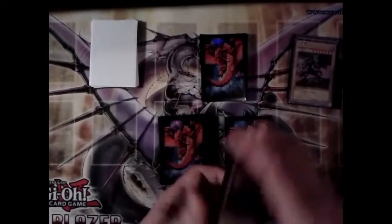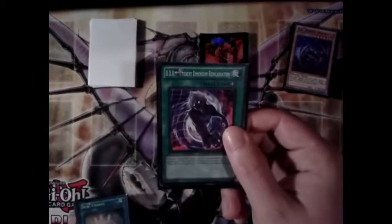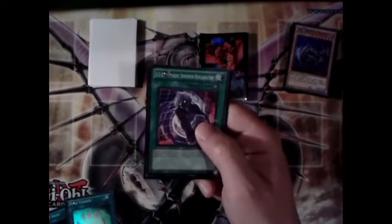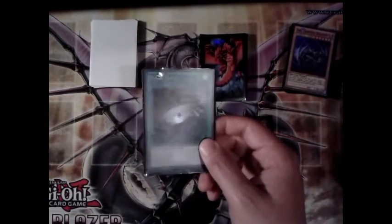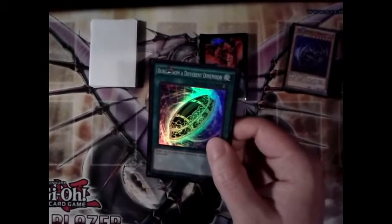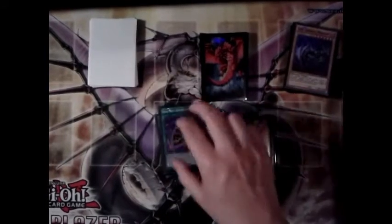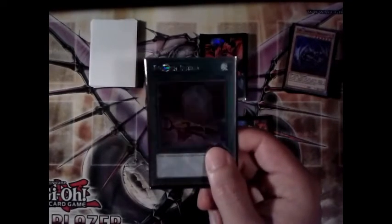For spells we have one DDR — it's just handy but we didn't have room for more. One Soul Charge because it's limited. DDR: pitch a card, special summon a banished monster. Soul Charge: pay a thousand life points per monster and special summon as many monsters from the graveyard as possible. Dark Hole destroys all monsters on the field — got one. Return from a Different Dimension is limited to one; you can return any three banished monsters to your graveyard — really handy, especially for recycling Carbondons.